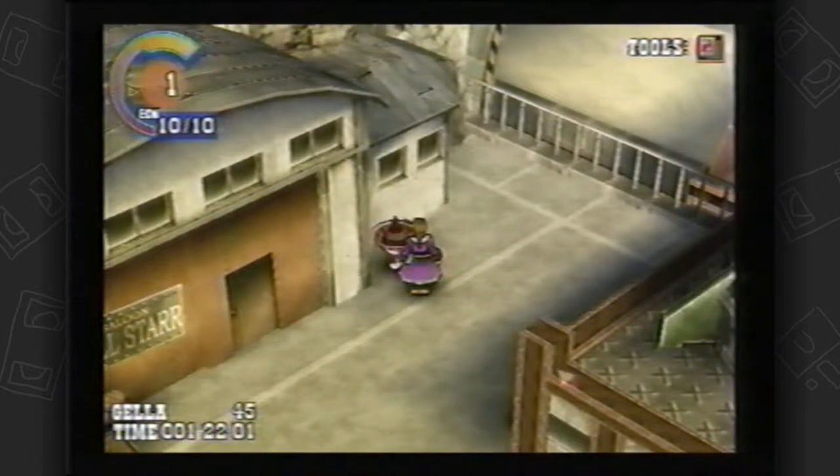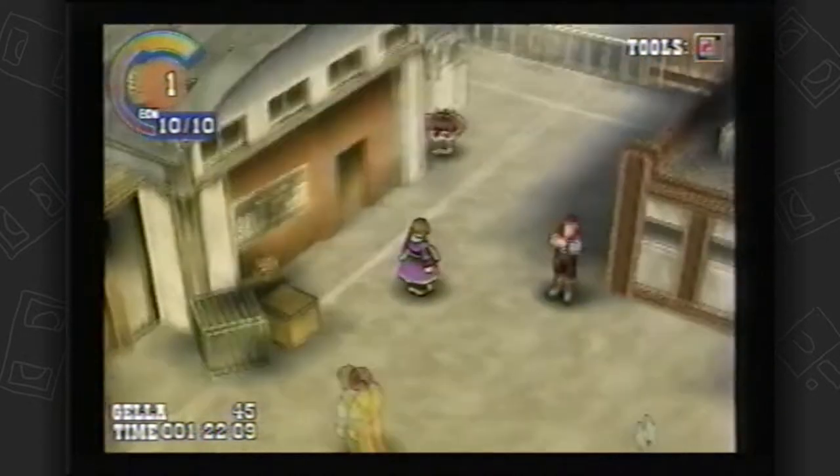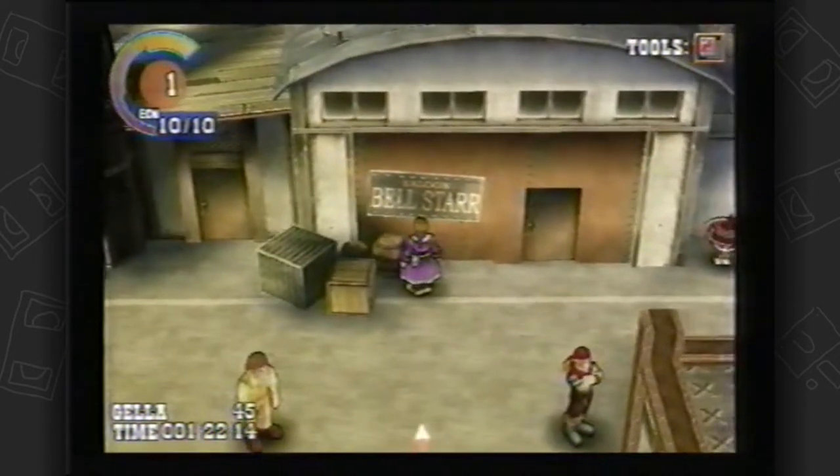Hi, my name is Bryce. Welcome back to VHS Play, where we are playing Wild Arms 3 and recording it all on VHS. Last time we escaped Pascar Village, and this time we're going to check out Jolly Roger with the Bell Star Saloon.